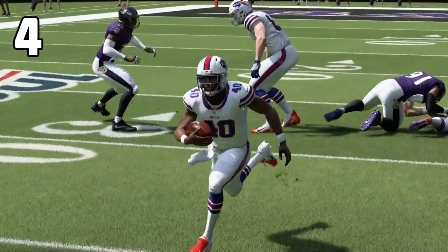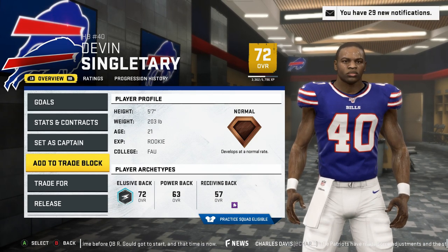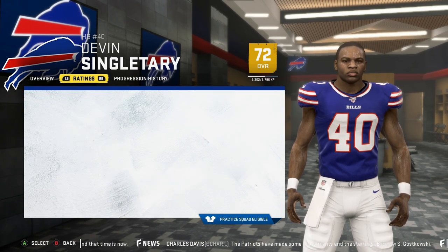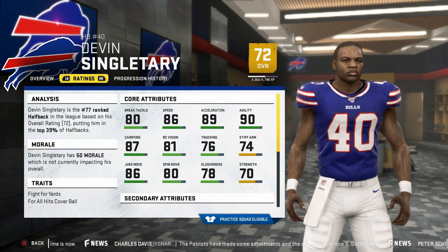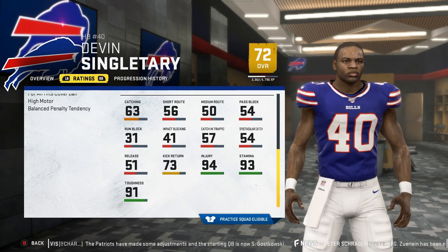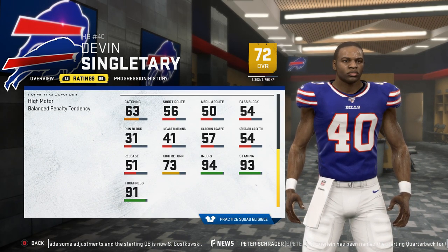At number 4 is Devin Singletary. If you watched the sleeper quarterback video, the Bills are putting together quite a team with Jackson at QB and now Singletary at running back. The 3rd round pick won't offer much as a receiver, but will be a monster in the open field with starting numbers of 78 elusiveness, 80 break tackle, 80 spin move, 76 trucking and 86 juke move. He's 21 which is great and buried at the bottom of the Bills depth chart, so grab him ASAP. In regular team leagues, pairing him with Jackson gives Bills owners a nice future with two 21-year-olds and a solid rebuild option.